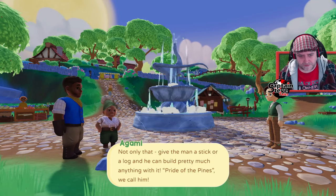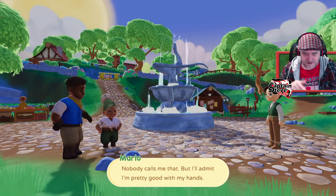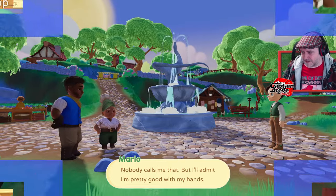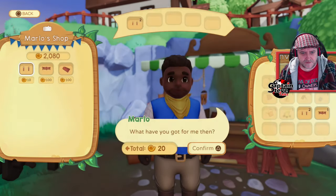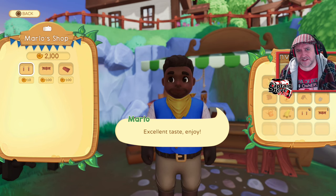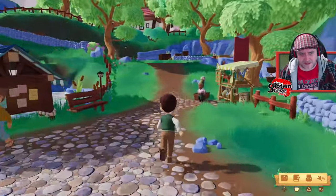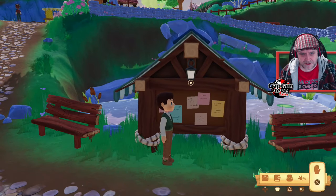Just a small gripe — more character customization options would be nice, especially since those body types are clearly available for NPCs. There's a shop selling things, another selling vegetables, a mission board by the fountain, and seeds available too. I bought two fence posts and a gate from one of the shops to finish making Lucky's pen.